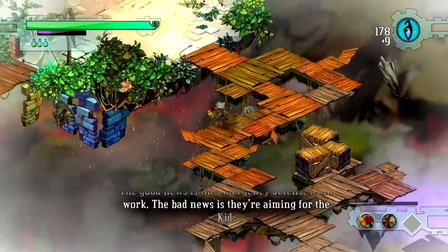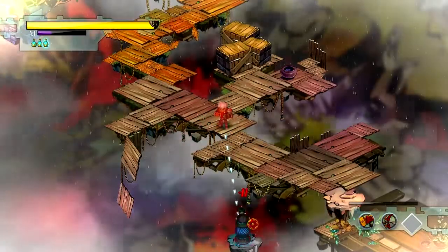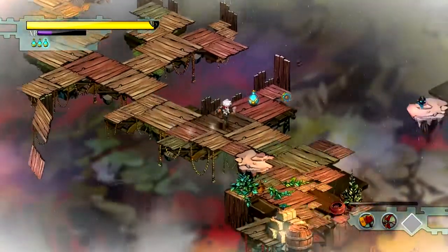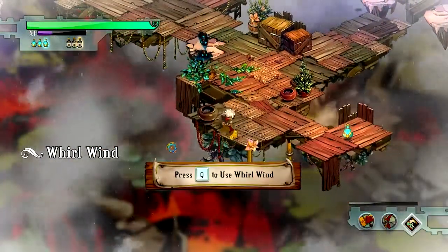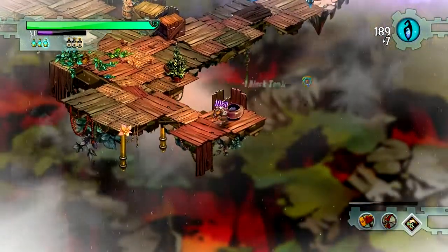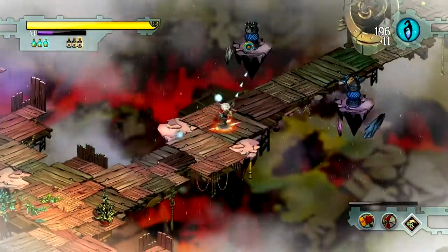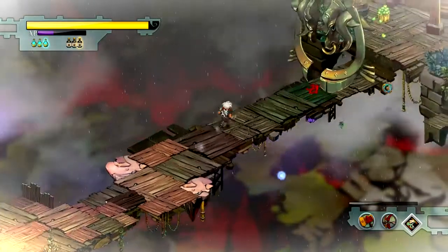Good news is the emergency defenses still work. Bad news is they're aiming for the kid. I kinda have to wait a second before I equip the shield after aiming, otherwise it doesn't really work. Picks up a few pointers from a dusty old time — he's a mighty fast learner. Black Tonic — I think that's for healing skills. It's kinda hard to avoid them when you're aiming with the bow.